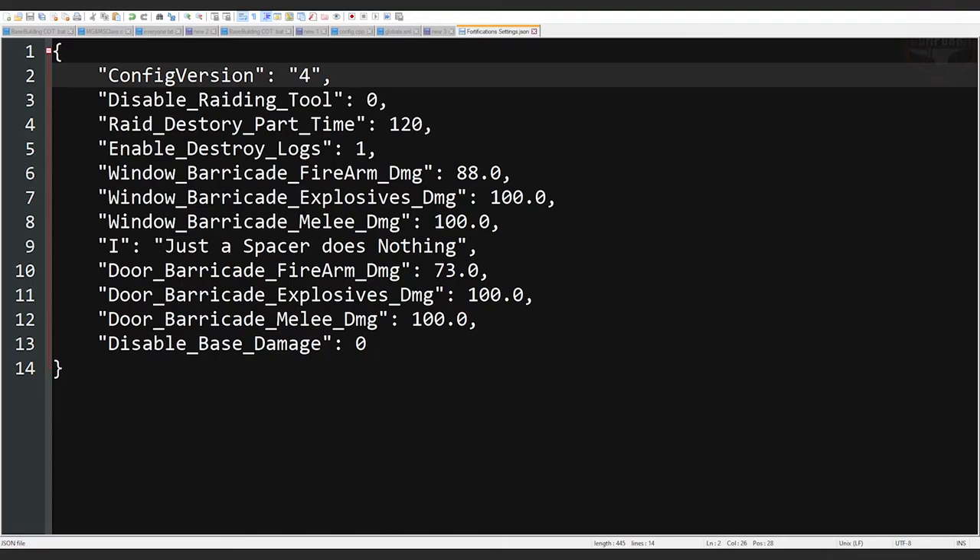Settings 10 through 12 apply the same damage control to door barricades, and in the future will also cover industrial door barricades and the double residential door barricade. The last setting is disable base damage — you can turn this on, but it's recommended to also turn off base damage inside your server's dz.cfg to ensure my mod and vanilla both work together. That's the fortification settings JSON. I hope you really enjoy this mod — please give a like, subscribe, or leave a comment or feedback. My Discord is always open and I look forward to hearing from you. Have a wonderful day.